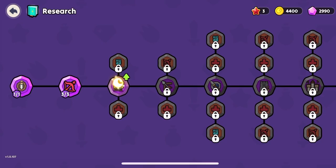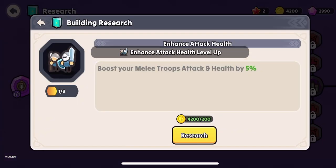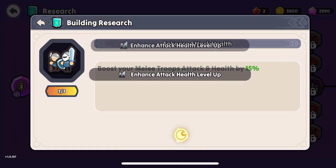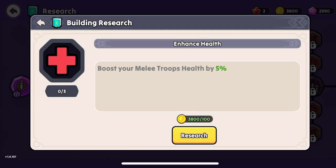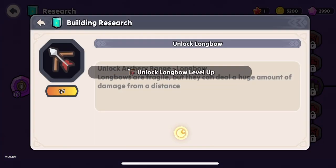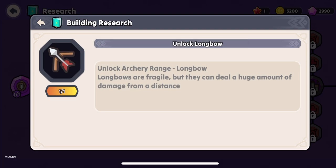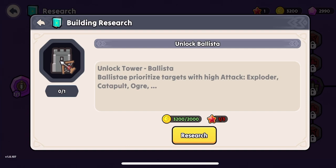You can research boosting your troops' attack and health. We're going to boost this a couple times. Boost their attack by 5, boost their health by 5. Unlock the archery range so you can unlock archers in battle. There's a whole bunch of other troops you can unlock later, too — like ballistas.